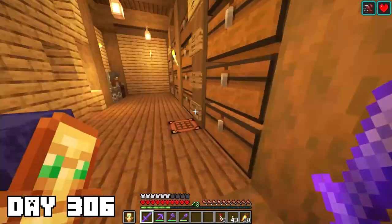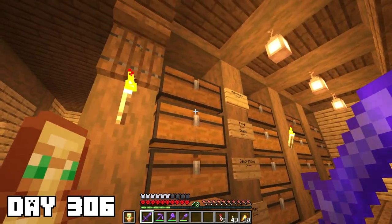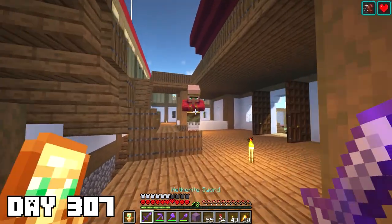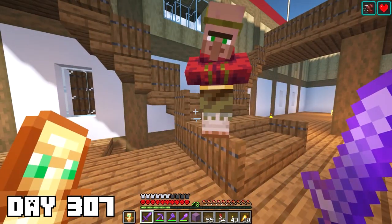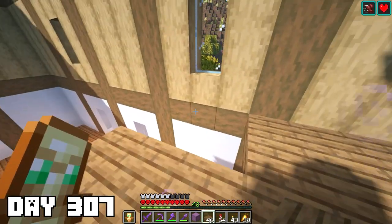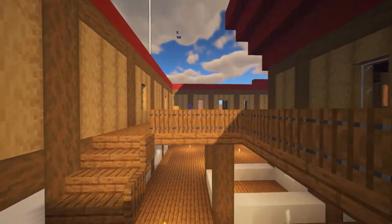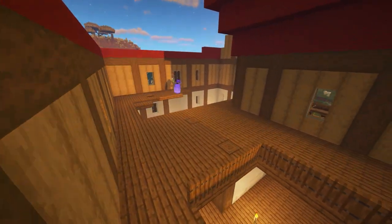On day 307 I came across a villager chilling on the main floor of the library — not sure how he got there. I spent this day working on more of the library and got a bit carried away, working on the second floor for the next two days. I also did a little bit of texturing on the roof using some red wool, and I'm thinking of grabbing red terracotta to texture it even more.